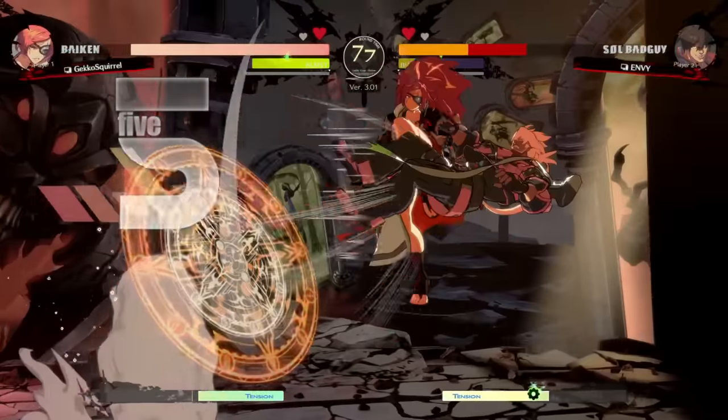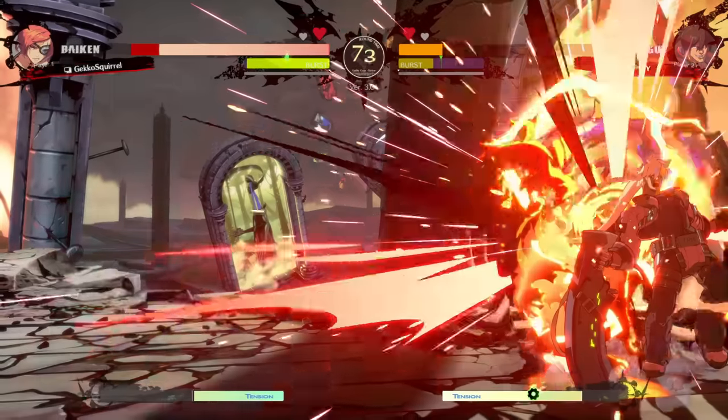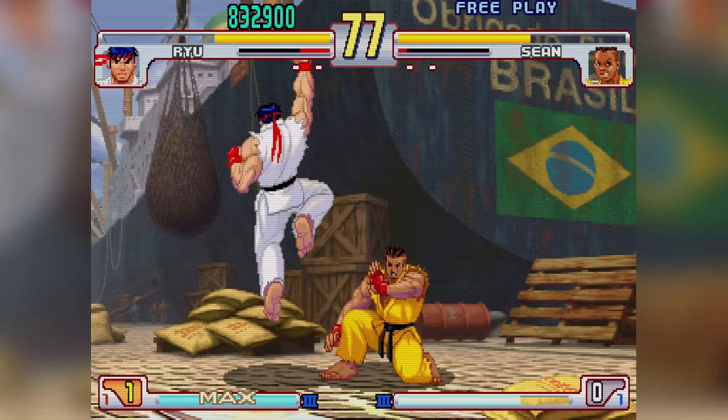DPs give you exactly what they say on the tin. They're good ways to get your opponent out of the sky, and they're good ways to stop people from hitting you with a meaty. They're also a great option if you're a psychopath and think you can see gaps in the matrix.